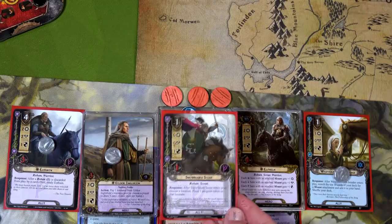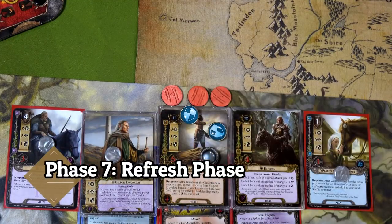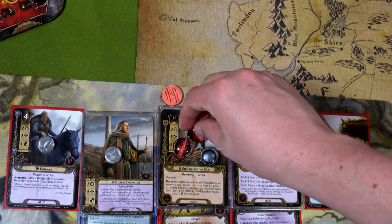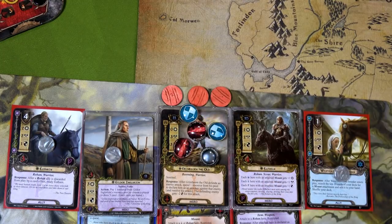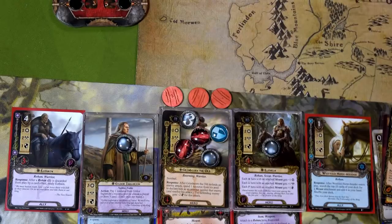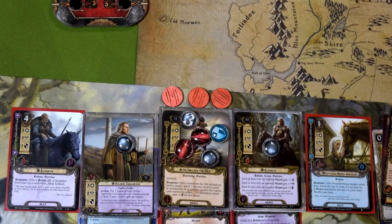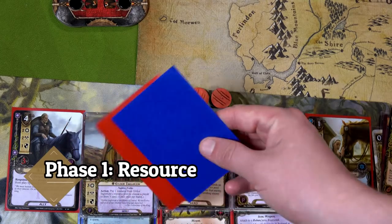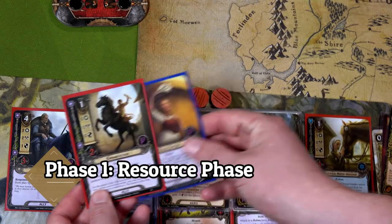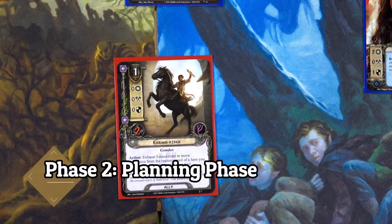During the refresh phase we heal one point of damage on Grim Bjorn — he's the only hero who's taken any damage this whole game. We increase our threats: Rohan deck to 35, Hobbit deck to 22 — getting a bit high. We draw cards: Errant Rider and another Rosie Cotton. For the Rohan deck we'll play Errant Rider, spending one resource from Elf Helm.